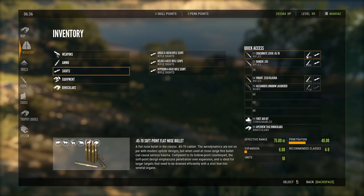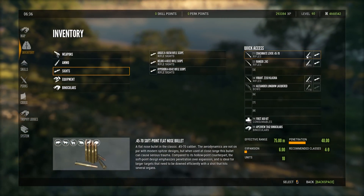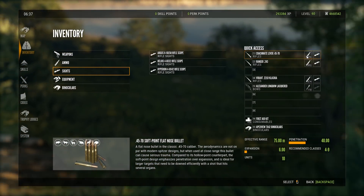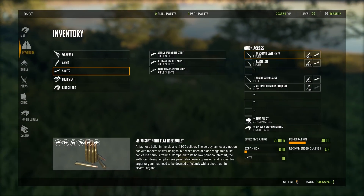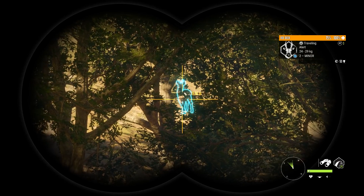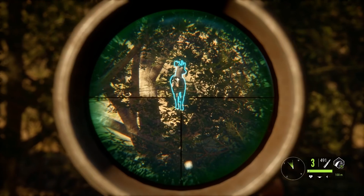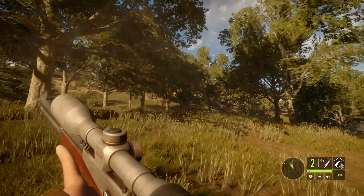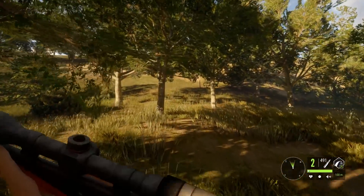Bringing the 45-70 to Cuatro Colinas means we're going to be able to take down pretty much all animals with full integrity except for the roadier and the hare. So we're going to go for a gold or better on each of the ones we do have integrity on. This is going to be one we're never going to get full integrity on anyway, so let's just ruin a roadier with the 45-70.